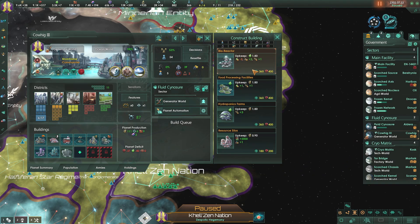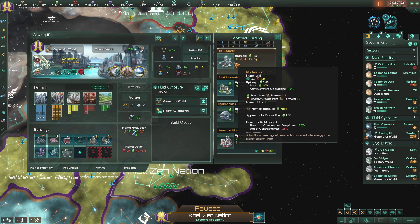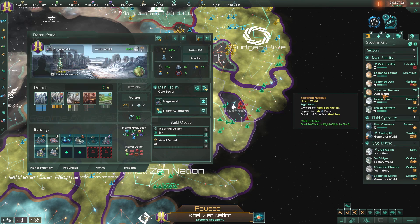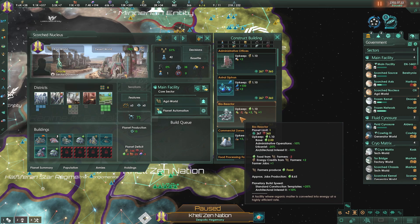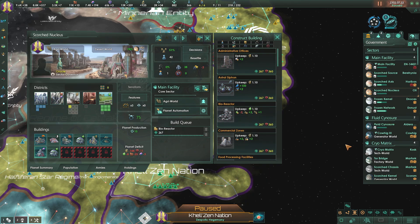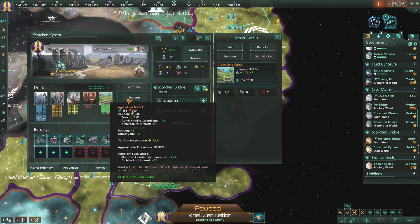I actually have a Bio-Reactor available now - energy credits from farmers plus two. That would go great on farming worlds like this one here. If I replace that alloy foundry with a bio-reactor it'll give us less food but energy credits from farmers will be plus two. But we're only getting seven food coming in right now - we've been using up a lot of our food, so we need to get another world going with agriculture.